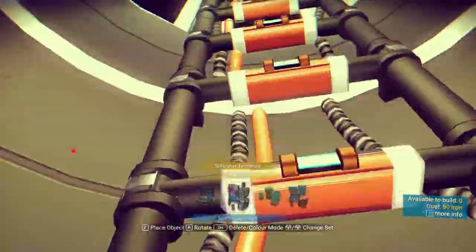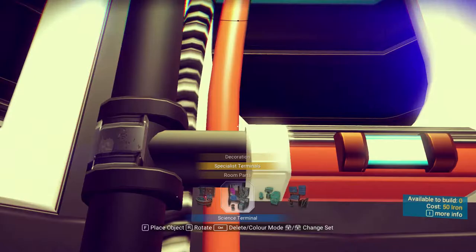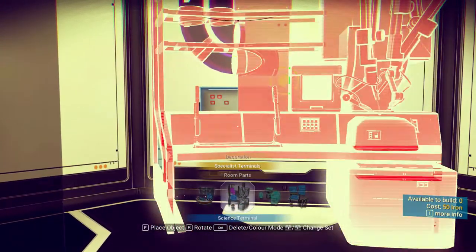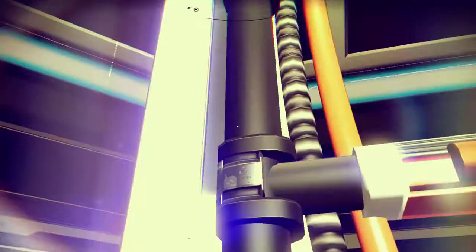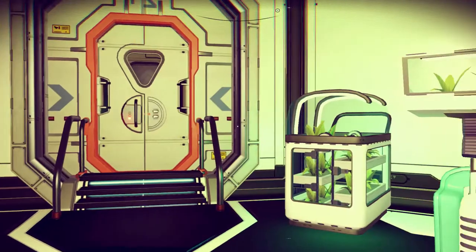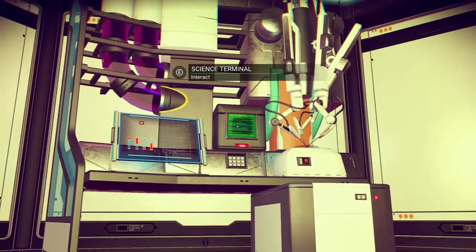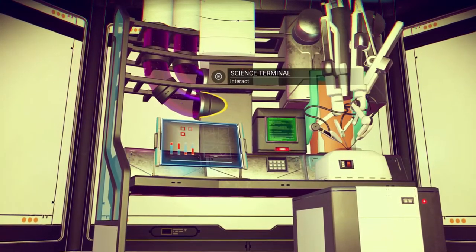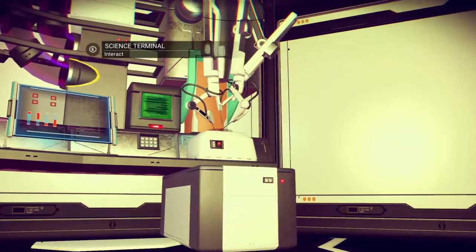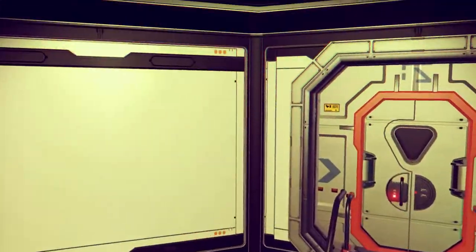So we have the first terminal, the weapons terminal, the agriculture farming terminal, and the science terminal. When you first get in, on the first floor is a builder's terminal — they'll help you out and get you to the point of the science terminal. From there, you'll get a weapons and agriculture terminal. It's pretty simple.